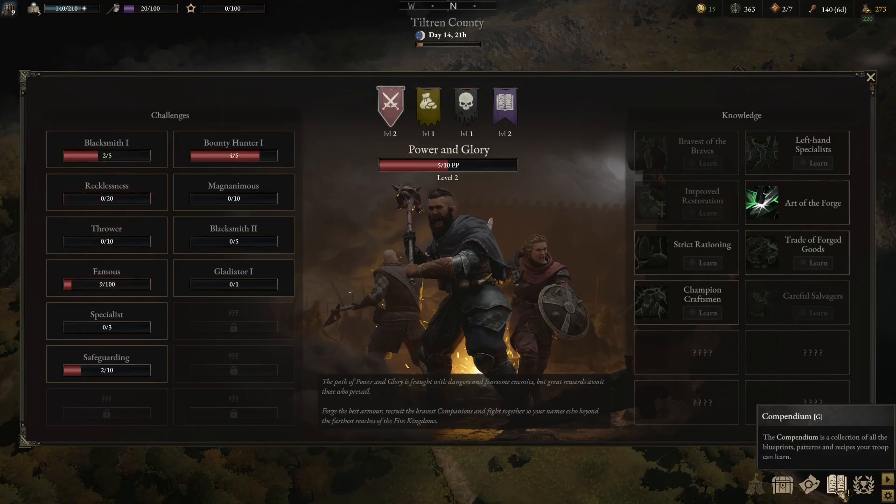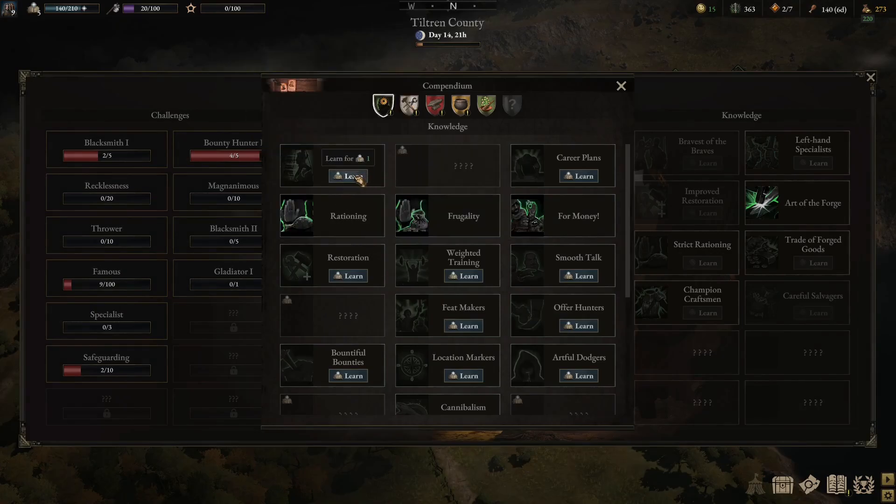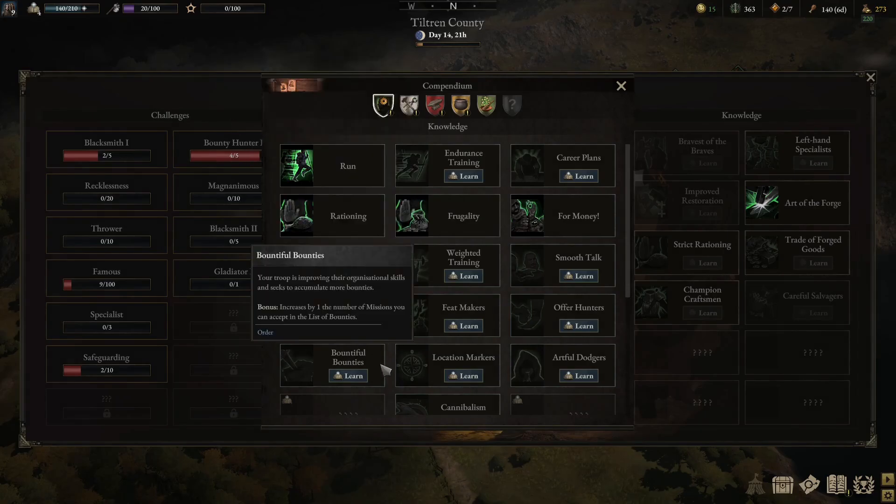That's all good. Now let's have a look at the knowledge points. I quite like the idea of this run — we can hold shift and run on the map for a short period of time, which could be pretty good to get away from pursuers or indeed to ambush people. I think that's going to be a good one to go for. We've got four more points left.